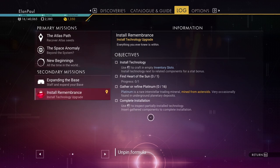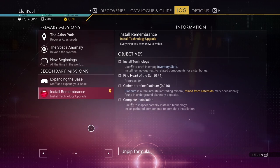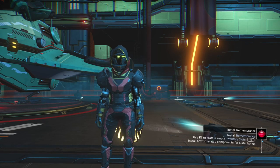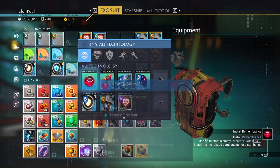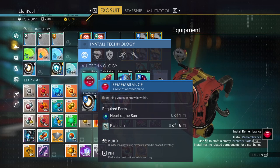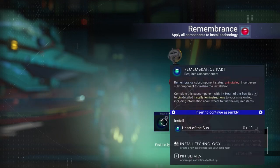So what we got here is it's telling us to find the Heart of the Sun, and we have to get some Platinum as well. So we need empty inventory slots, which we should have enough to be able to do this. To get the Heart of the Sun, or the Remembrance, I need Heart of the Sun and I need Platinum. So I'm going to go ahead and place it in there anyway, even though I don't have any Platinum and I don't have my Heart of the Sun.